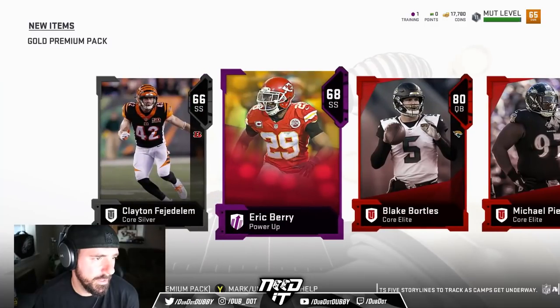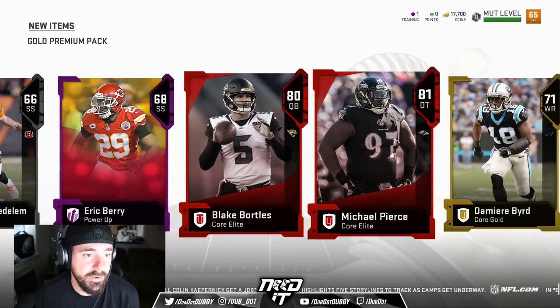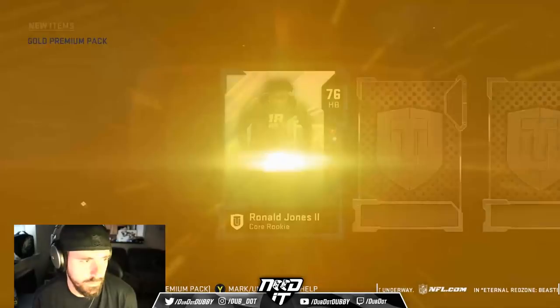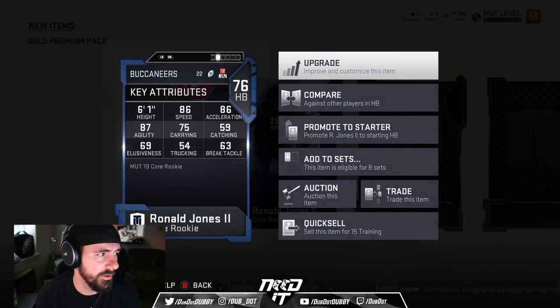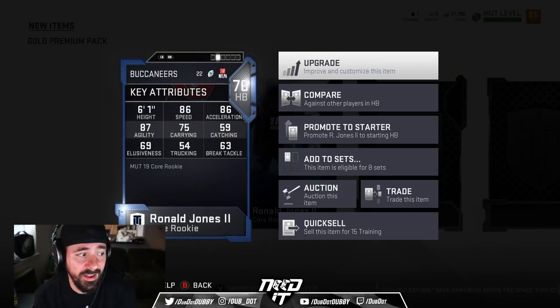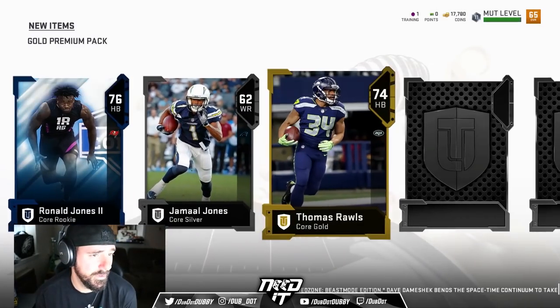Blake Bortles. Back-to-back elites and an Eric Berry power-up. That's not bad. Always need a fat guy in the middle of the line to block the run — you don't want anybody running on you. Ronald Jones. I know the player's fast — 86 speed. Not a truck back at all, way more of an elusive back. Quick agility, good acceleration. 6'1", good size, but he's not a truck back, so I don't know how much the size is going to work. But 86 speed is definitely fast right now.